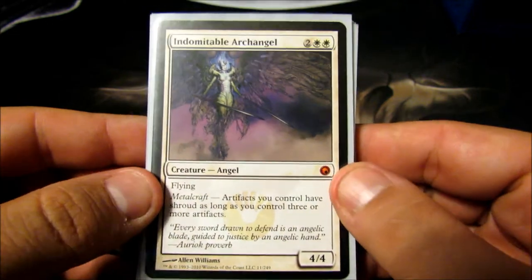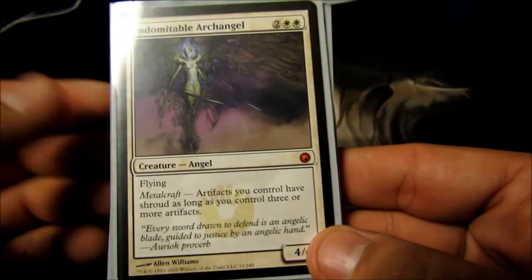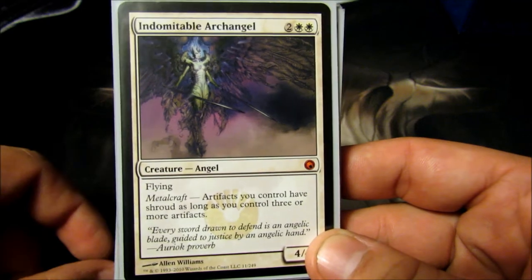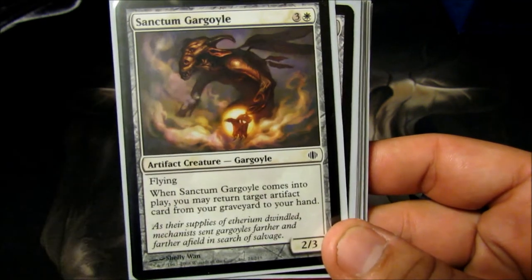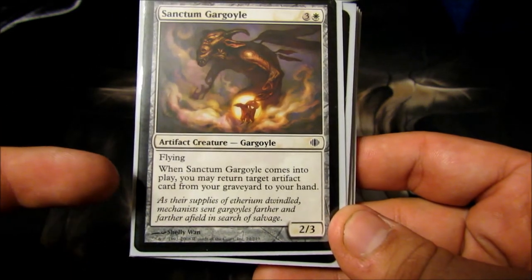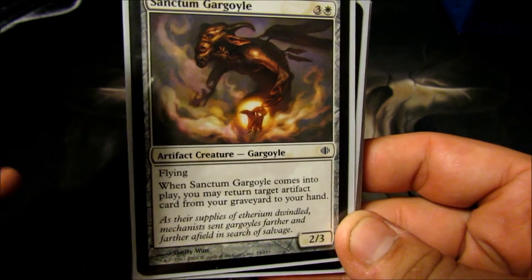Indomitable Archangel gets very powerful in this deck. She's a four-cost 4/4 flyer, and if I'm metalcraft — meaning I have three artifacts down, which is very easy with this deck — all my artifacts have Shroud. That's awesome for this deck. Sanctum Gargoyle is a four-cost 2/3 flyer — when he comes into play, I can return any artifact from my graveyard to my hand. He's basically an Eternal Witness for artifacts only.